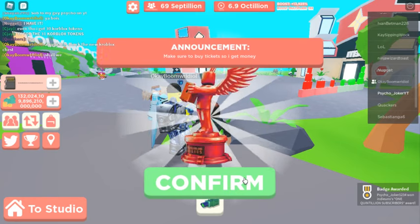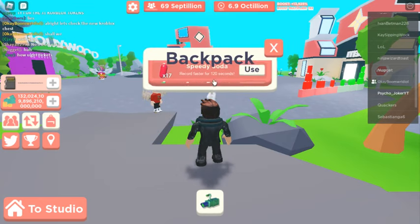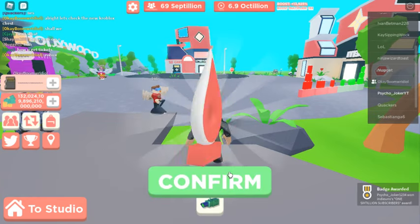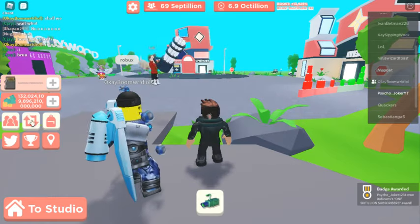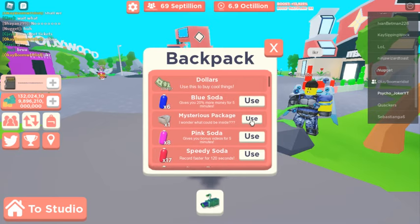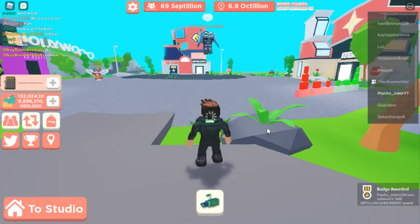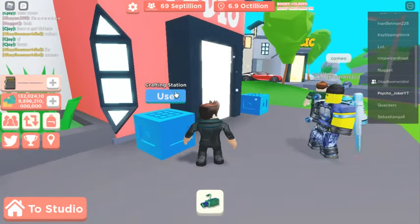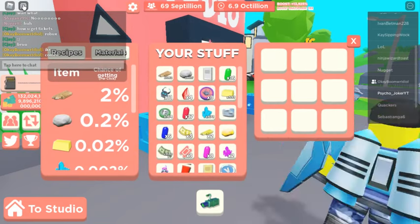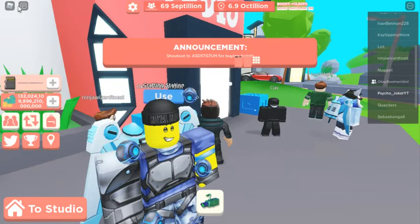Make sure to buy tickets so I get money. This is the quintillion one — that is so cool. I'm going to open the other two packages. This one is kind of like a drop of blood — it's a sextillion subscribers one. What's this last package? New serious package. Those are all very sick. I'm going to go place these in my studio. Are there any new crafting recipes? Let's look at that — there are no new crafting recipes, so that's kind of disappointing. But it's okay.